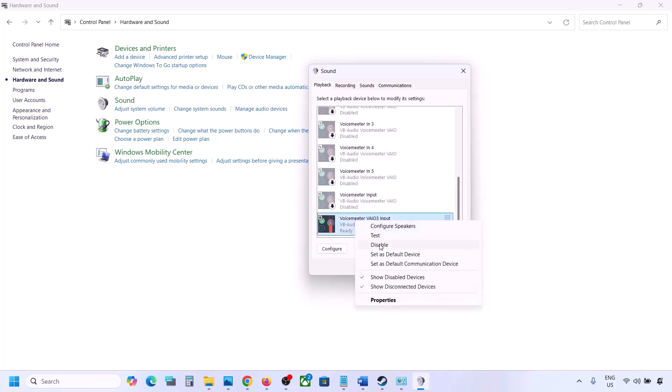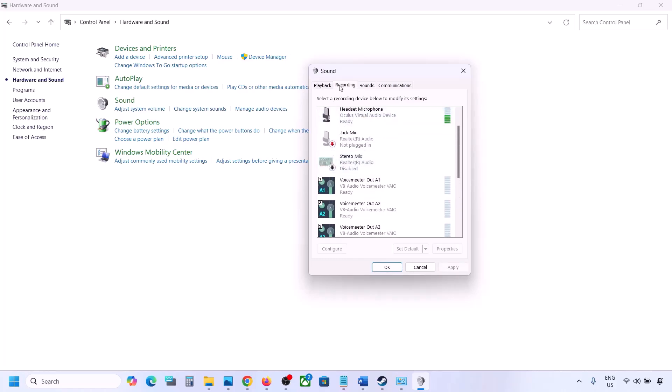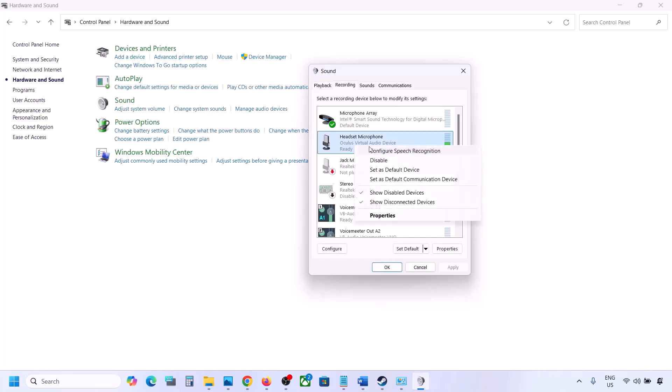Once you have disabled all unused audio devices, launch the game. Make sure your audio device is set as default — right-click it and if the default option is available, click Set Default. Do the same in the Recording tab: disable any unused audio devices and make sure only the device you are using has a green tick.